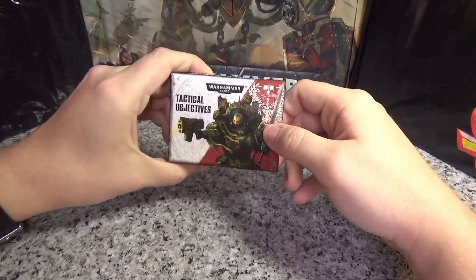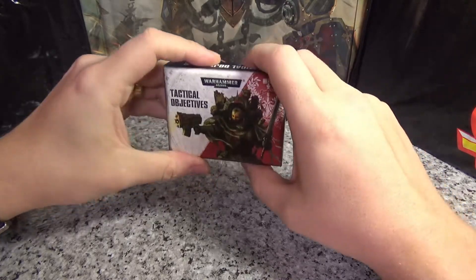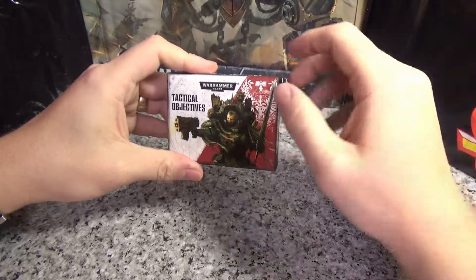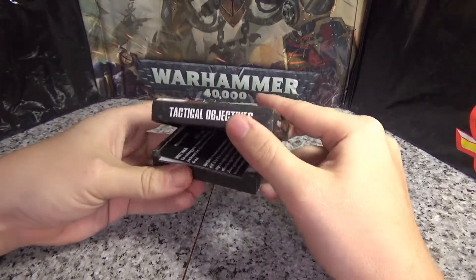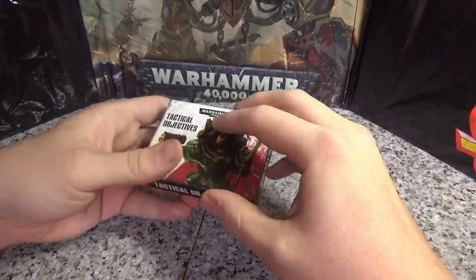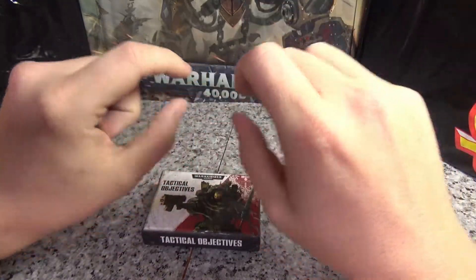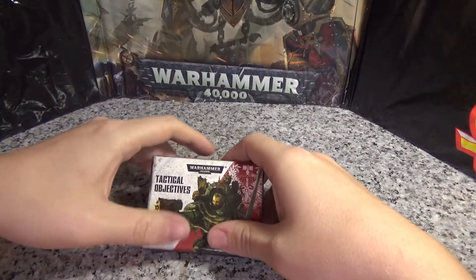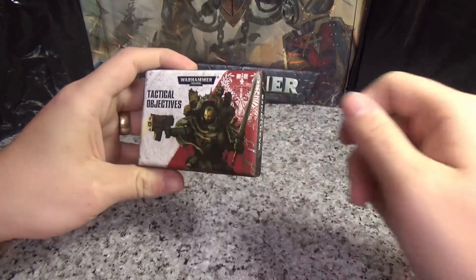That's how you make Unari Tactical Objective Cards with psychic powers. Thank you all for watching. This trick can be used for any race — Necrons or whoever else — where you can't get hold of the official cards. You just print them all out on an A4 piece of paper, do a little trimming, and off you go. I'll try to put a link in the description below so you can just print and cut. Thanks for watching and I'll see you next time — have fun!